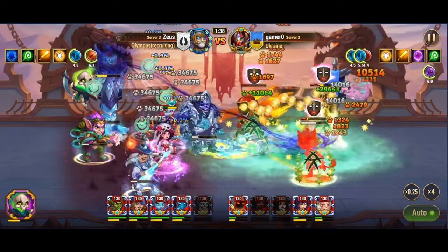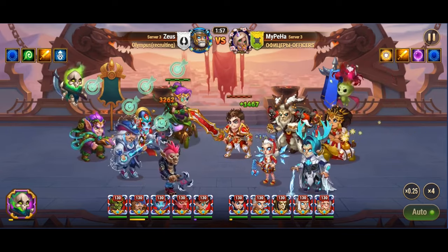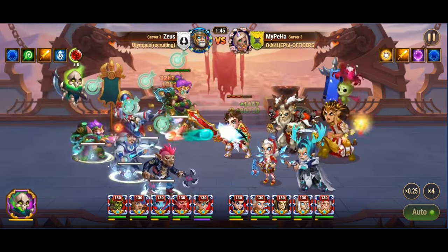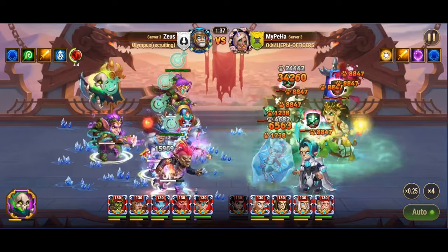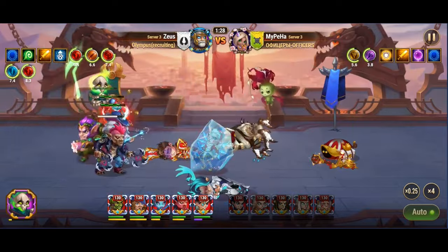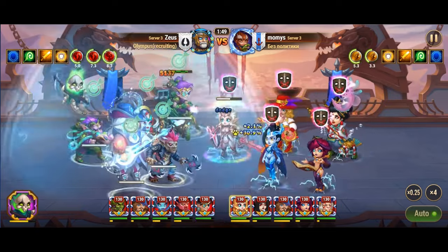Furthermore, Jet's Acid Shot ability targets the enemy with the highest armor and reduces their armor for 8 seconds, amplifying damage inflicted by Jet's allies and weakening enemy defenses. In addition, Jet's Potion of Fatigue skill prevents affected enemies from regenerating health for 8 seconds, denying crucial healing to enemy frontline units and increasing the effectiveness of his team's offensive onslaught. Finally, Jet's passive skill, Inordinate Fury, provides a significant critical hit chance bonus to all allies while he is alive, further augmenting their offensive potential.